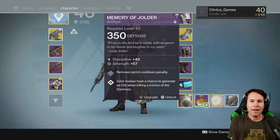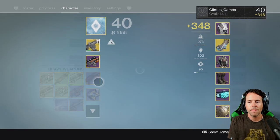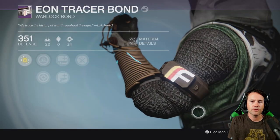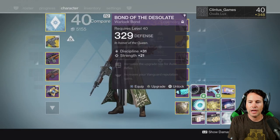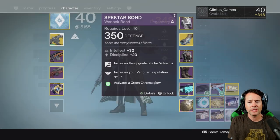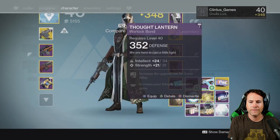Those are the new weapons I got. As I said, I got the Memory of Jolder artifact, which removes the sprint cooldown penalty. I got a couple of cool arm bonds — this new Eon Tracer bond from Future War Cult, I like that a lot. I also got the Thought Lantern — that's an oldie but goodie, it's back.